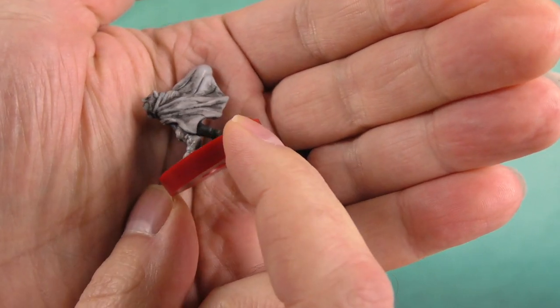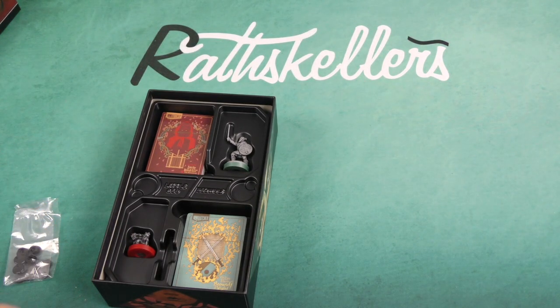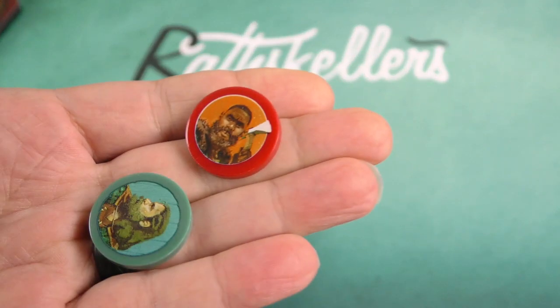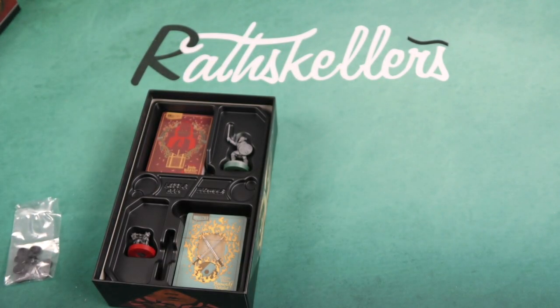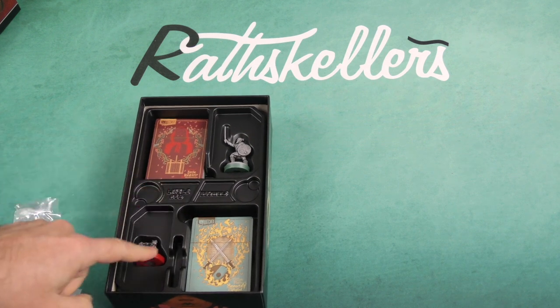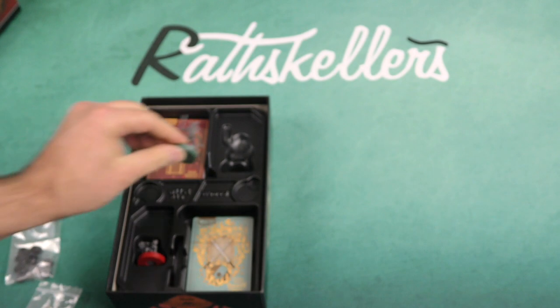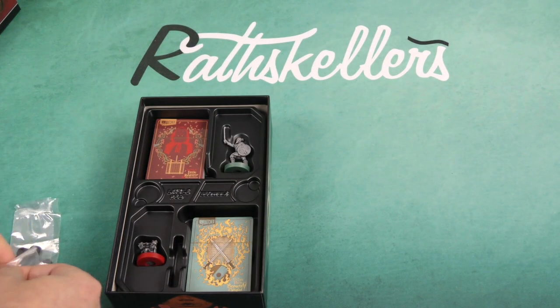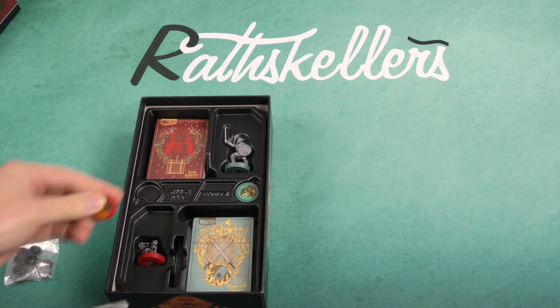These minis all have washes on them to let the details pop a little bit. We've got a couple of sidekick tokens here. Oftentimes these characters will have sidekicks that can be triggered through the use of cards and movement. Here's Little Red and here's Beowulf — you can see how they slot into those little areas on the board.